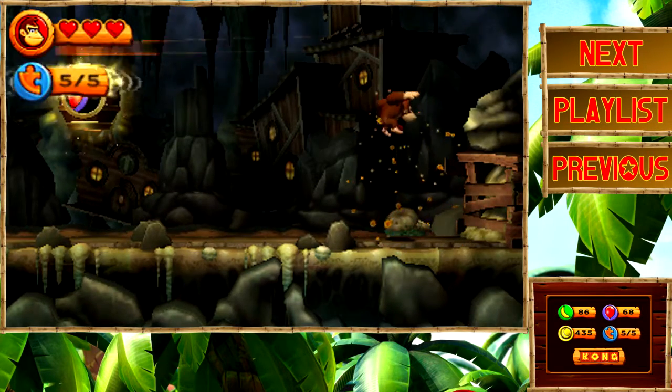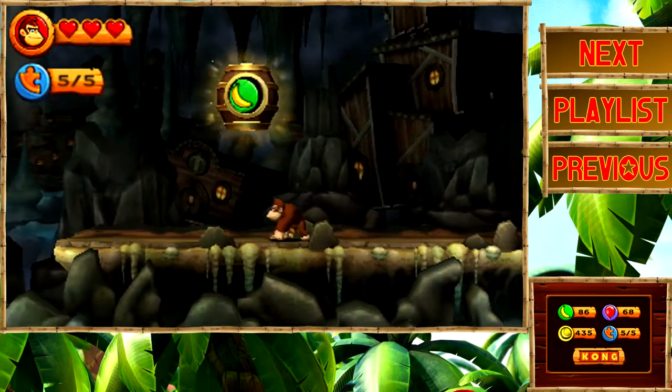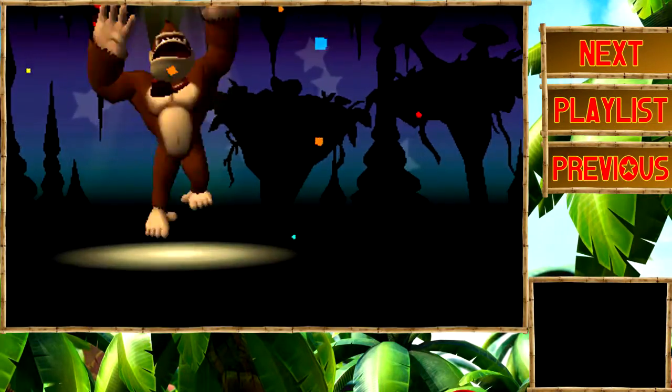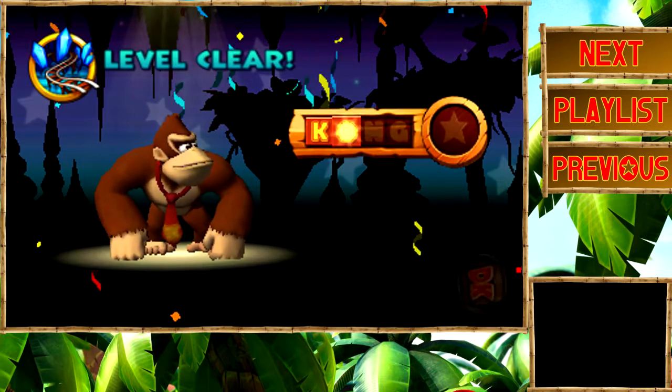Last puzzle piece from here — just grab that, and now let's get our DK barrel. With the combo — bam, there we go, 9 times for the bananas.